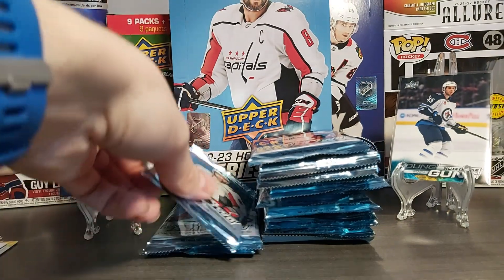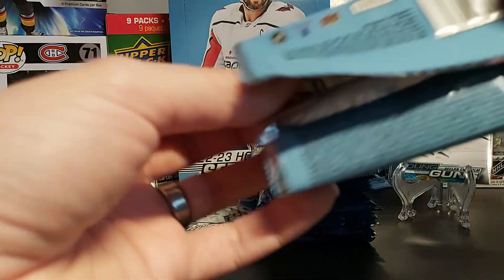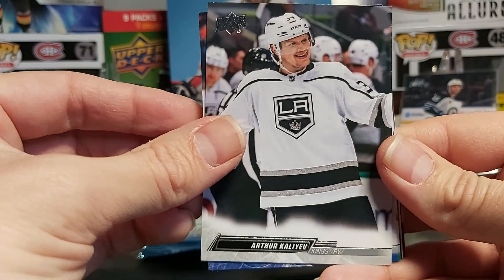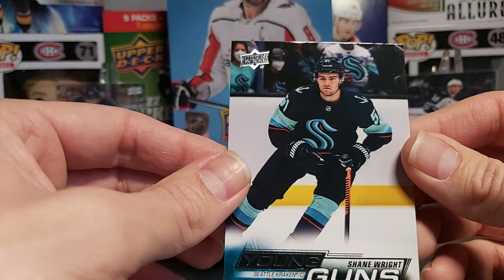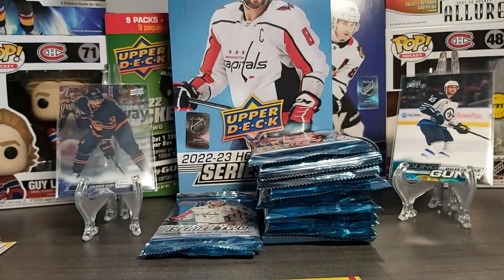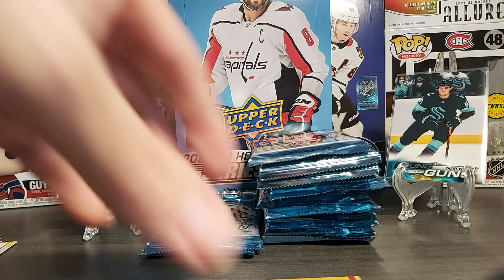The lighting is not the best. Arthur Kaliev, Noah Dobson, Tyler Sagan. Our second young gun right there — Shane Wright! One of the key ones that people will be chasing. I'll put it in front of the Chisholm there. So Shane Wright — nice box. Jonathan Quick, Conor Garland, checklists of McKinnon and Draisaitl, Bergeron.